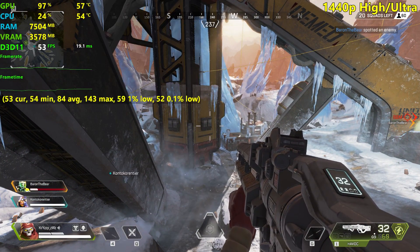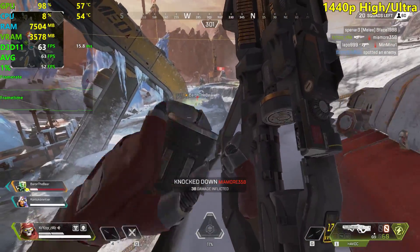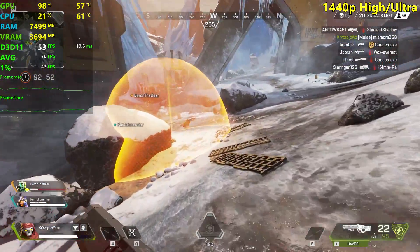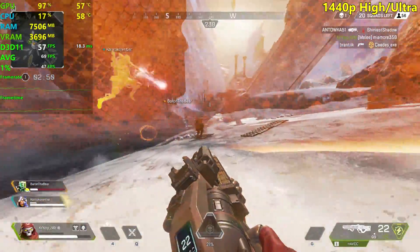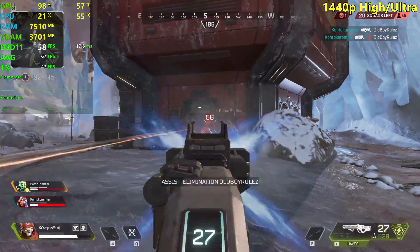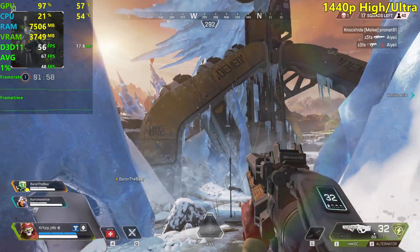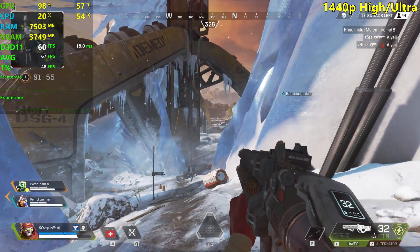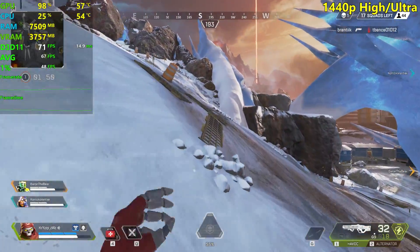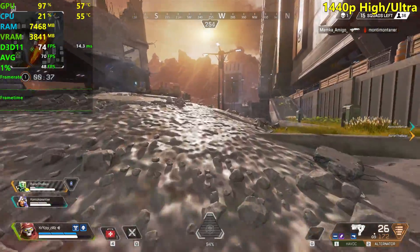In the epicenter we're getting 53 fps — quite demanding. It's still playable, but I would not play at 1440p high settings. Getting below 60 fps looking at the epicenter is not a smooth experience, and I would avoid dropping below 60 fps in a game like Apex Legends.